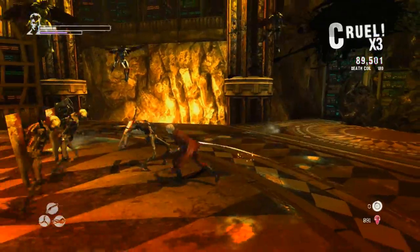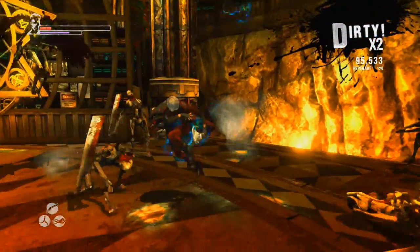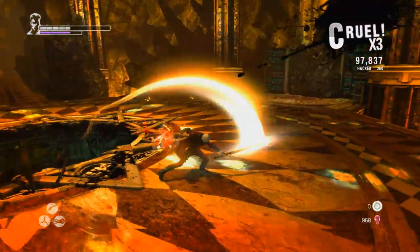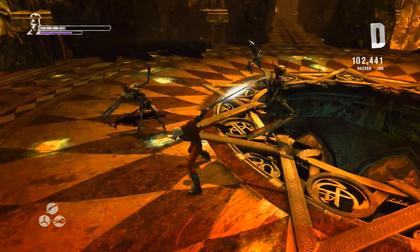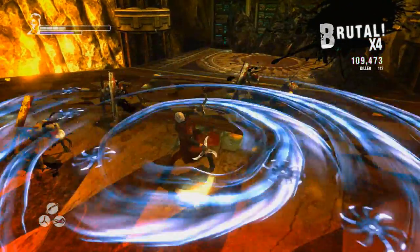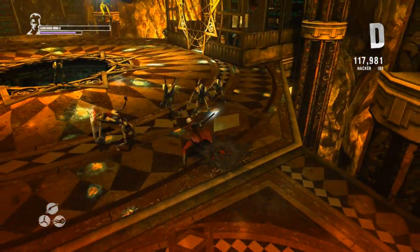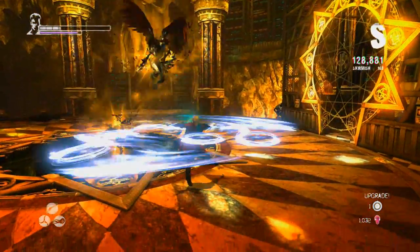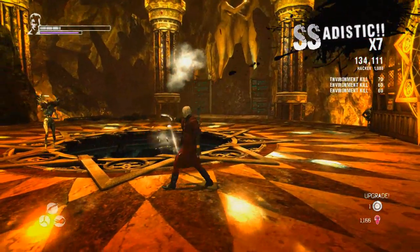I'm trying to attack the guys on the ground first, but they keep spawning — I gotta take the air enemies out first. How do I use the double trigger? I forgot. I need to figure out the buttons — there we go. Using the claw control weapon now. They keep spawning in, holy crap. This attack is not strong enough. I'm about to fall off again — wait, I could have just done that easily.